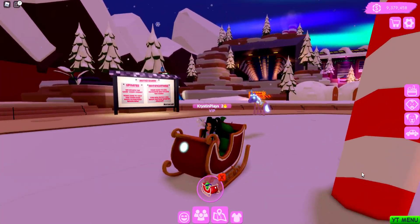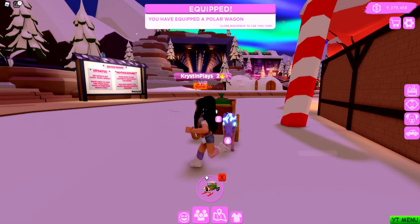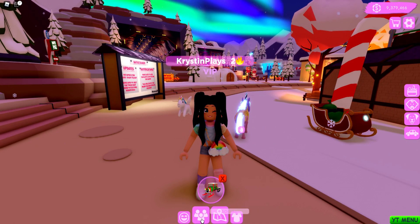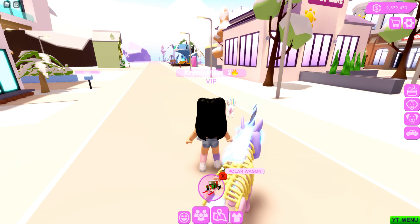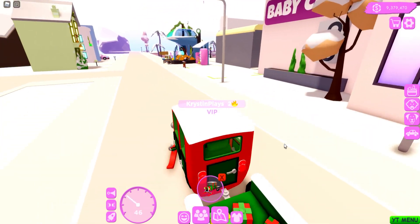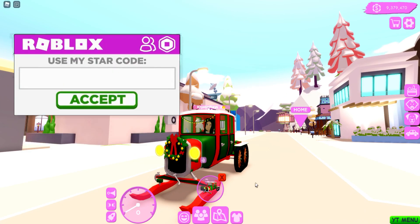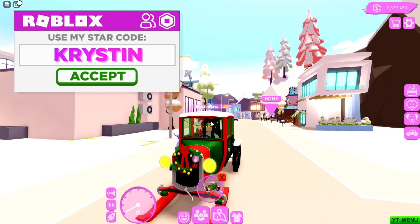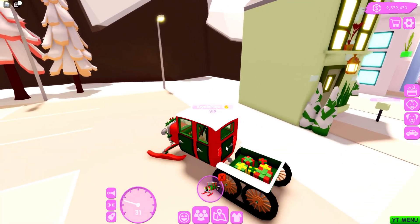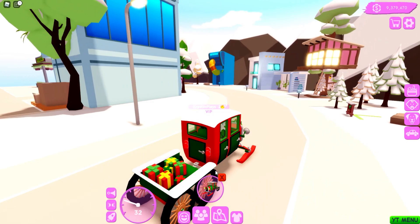The next one is going to be the polar wagon — these ones kind of remind me of GT Cruisers. This one we're only going to be able to use in the city. Now we can equip our new polar vehicle. You actually need to be on a road for this one, and this one has a ton of details — all of the lights, there's even a wreath, and it has that snowmobile GT Cruiser-type front steering. This one is super cool, and it even has presents in the back.